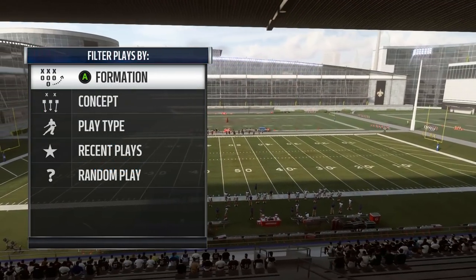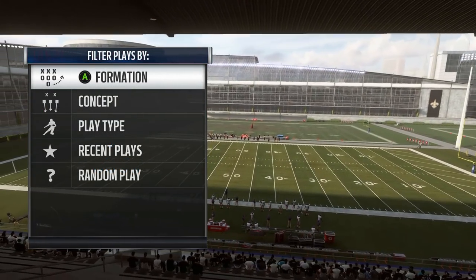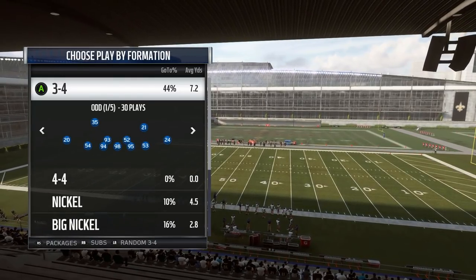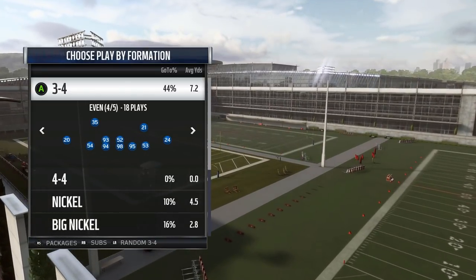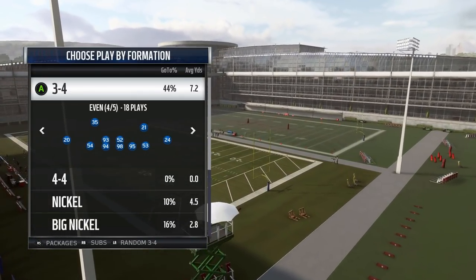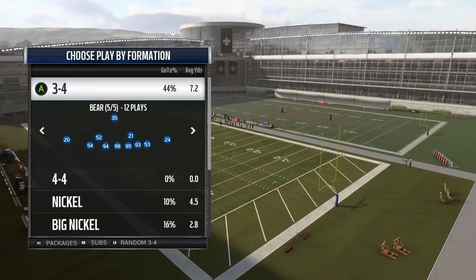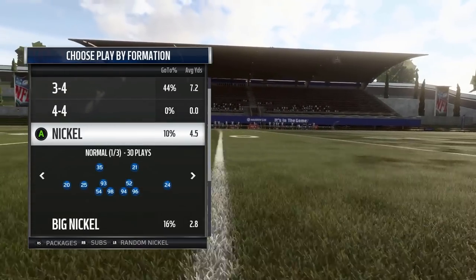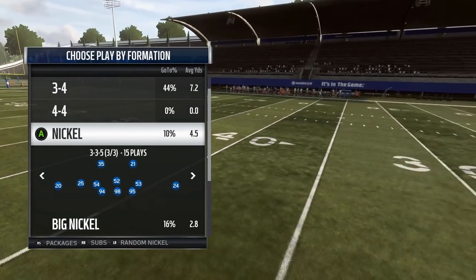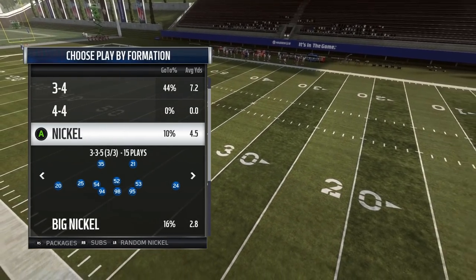Coming in as the runner-up is the New York Giants defensive playbook. Another base 3-4 book with your normal 3-4 formations: odd, under, over. They do have 3-4 even rather than 3-4 solid like some other books, and then 3-4 bare. They have the 4-4 formation. Just like Kansas City, they also have the nickel 3-3-5 formation, which is pretty rare in the game.